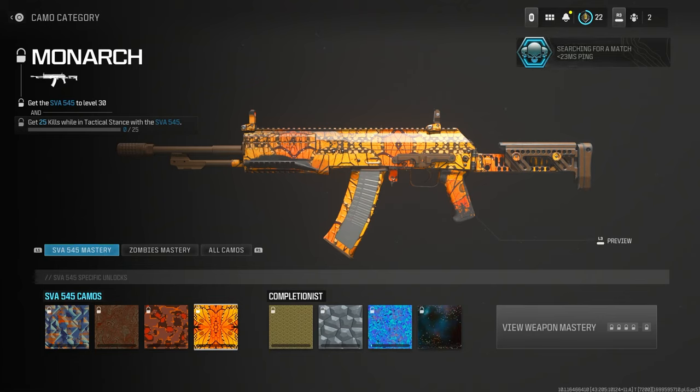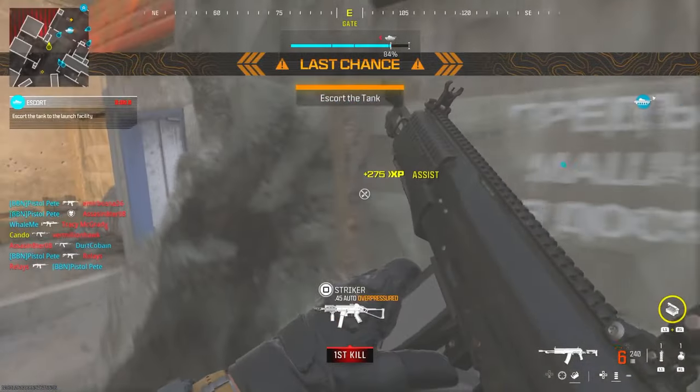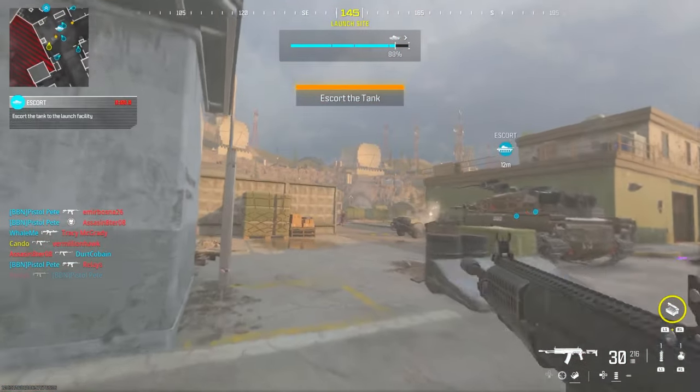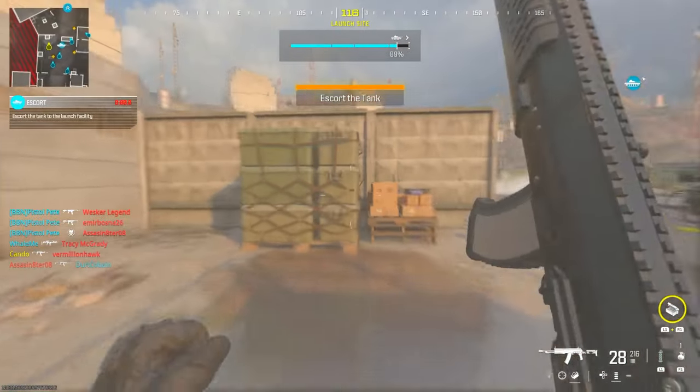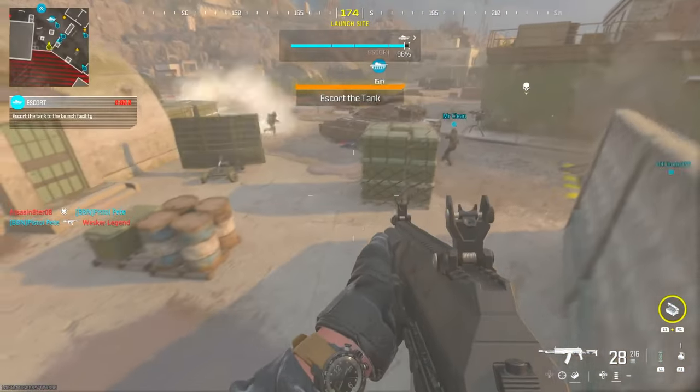You have to have this unlocked as well, so you have to level up the assault rifle. This is just a random assault rifle that I wanted to show you — it's not leveled up — but in order to get these kills, you need to have it leveled up to a particular level, and then you unlock the challenge. Tactical stance is twisting or turning your gun to the left. When you twist it and turn it to the left, it gives you that tactical stance where you're kind of walking into buildings with your gun sideways so you can shoot better.